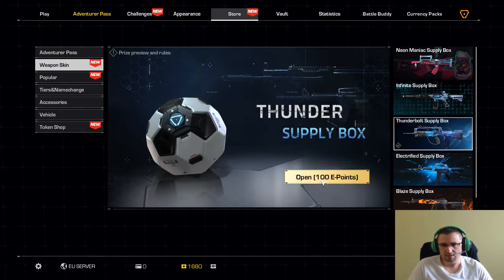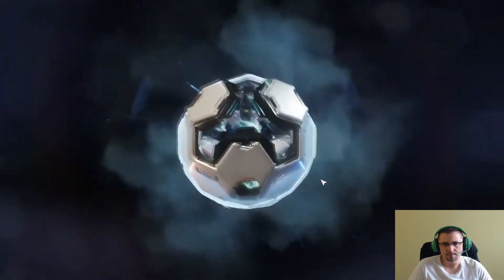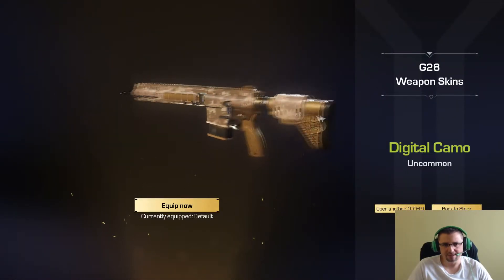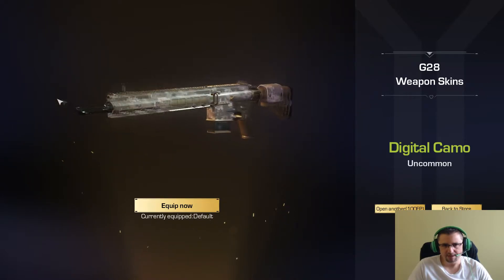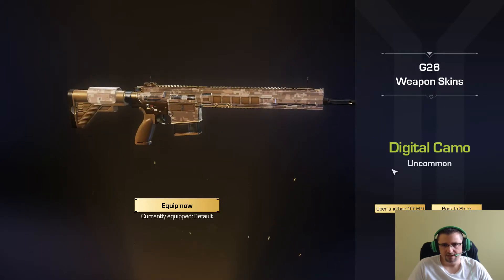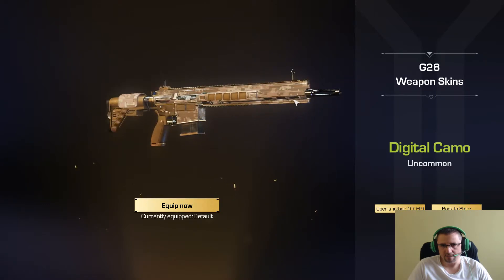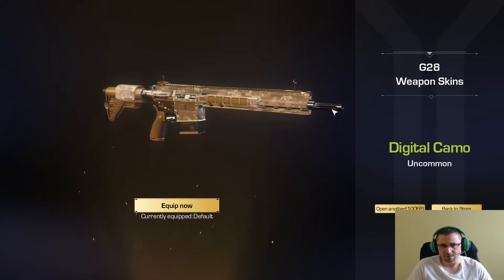Pasamos al de abajo y abrimos. Guapísima, la G28, guapísima también. No tenía ninguna de la G28, ya tenemos skin también para la G28. En caso de que se repitiera una skin, se canjearía por puntos token. Y con los puntos token podríamos elegir skins que no tengamos. Eso se haría en otra sección del juego para poder canjear puntos token.